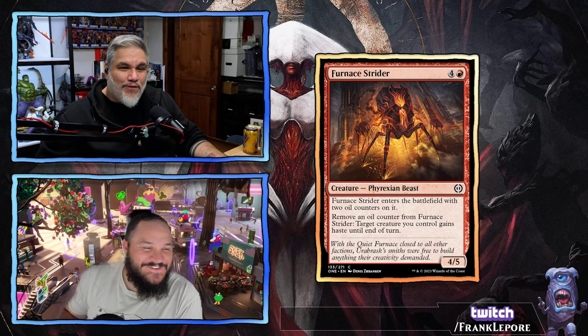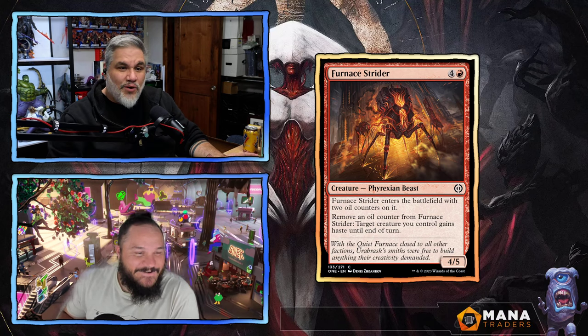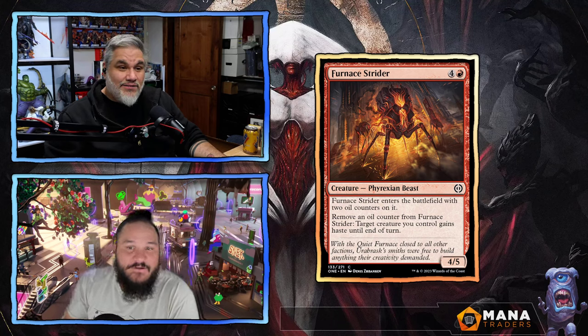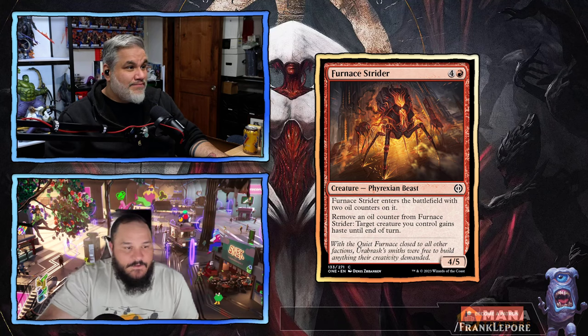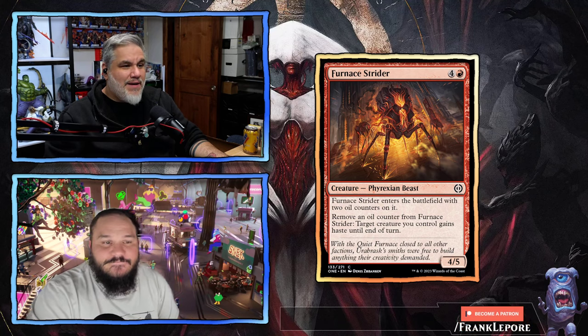Furnace Strider — five mana for a 4/5. It enters the battlefield with two oil counters on it. Remove an oil counter: target creature gains haste until end of turn. Pretty good — two haste shots on a decent body, 4/5 for five. I like it.